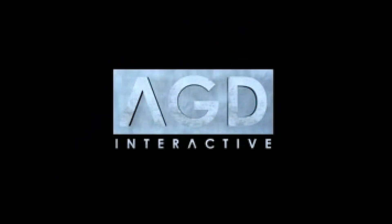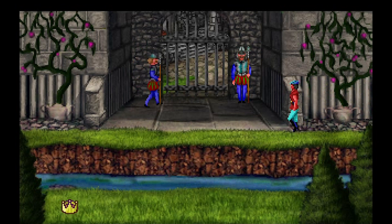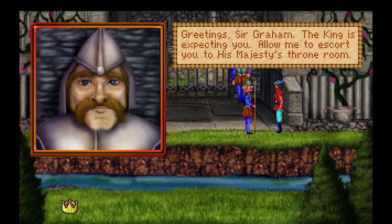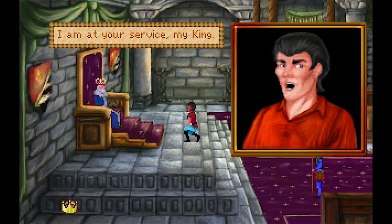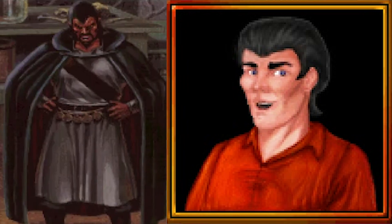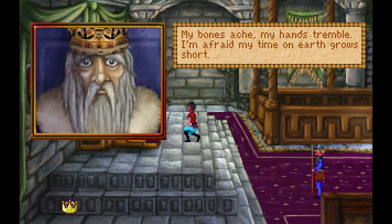Finally we come to the VGA fan remake in 2001. AGD Interactive also remade King's Quest 2 and 3 in the same style. This version has both voice acting and character portraits. Not quite sure about King Graham's portrait here — he looks more like an evil warlock in disguise. Maybe he's really Mordak from King's Quest 5.